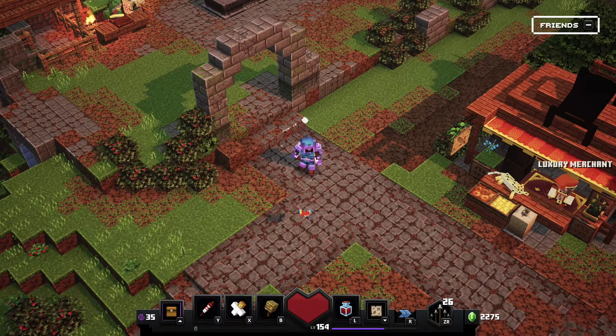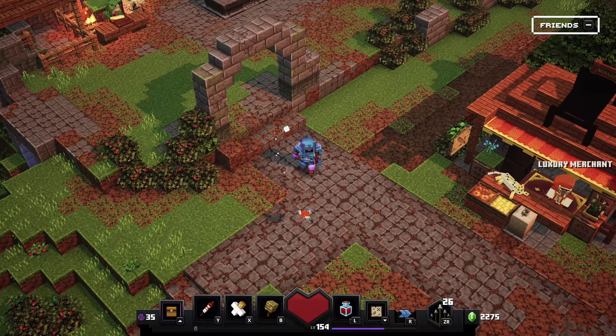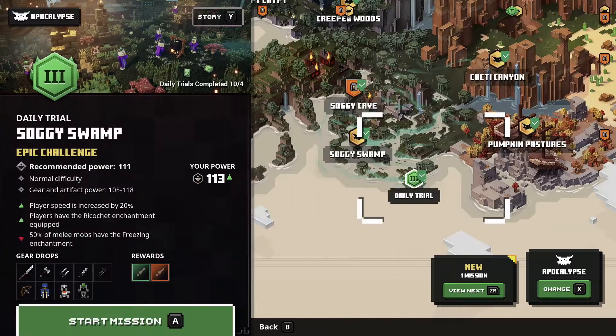Hello everybody, welcome to Release Game Zone. Today is daily trial day 10, so let's jump in and see what's happening. I'm going to play Soggy Swamp — I've played it a couple times lately, but this is the epic challenge. I'm looking for that 118 power level gear and artifacts. Speed is increased, get the ricochet enchantment, and then melee mobs have the freezing enchantment which just slows me down — kind of bounces off that speed I guess.